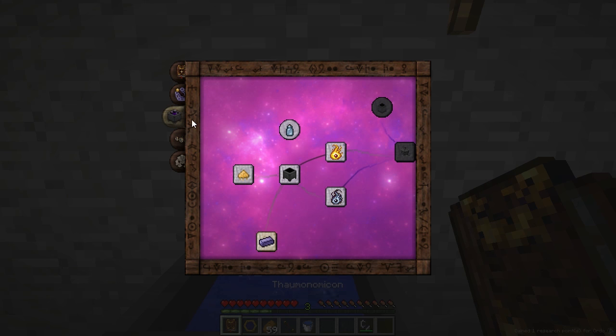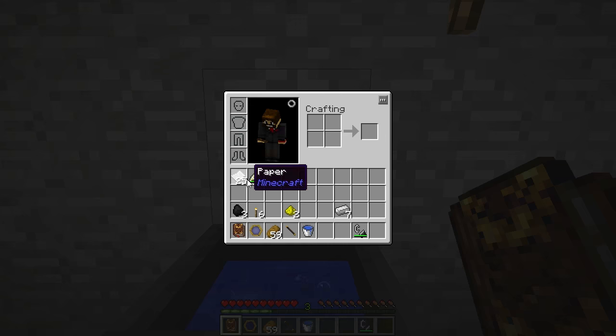In the Thaumonomican, on the Alchemy tab, is niter — a mystical flame. It's a good heat source and light source. In fact, we can use it to heat the Crucible, which is the first thing I'm going to use niter for. So let's see how to make that.